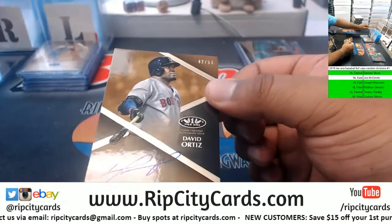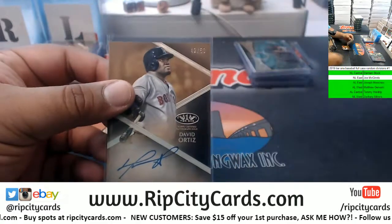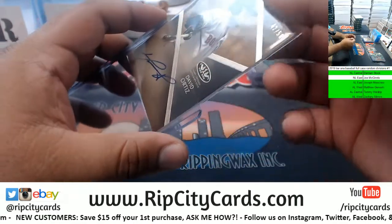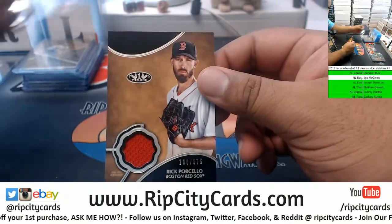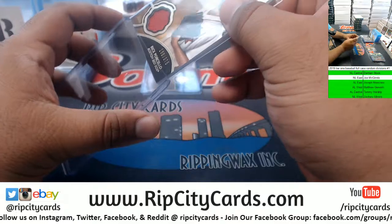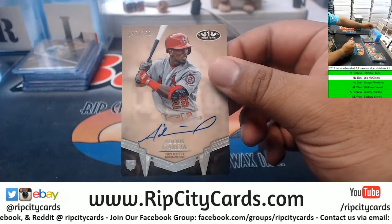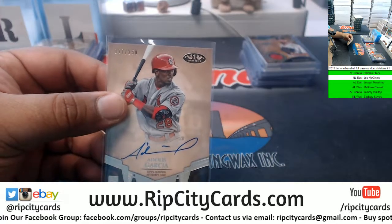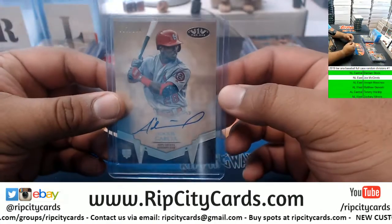We have David Ortiz to 250, big hobby. Red Sox, and that is of course AL East. Another Red Sox, Rick Porcello 375. We got Adolis Garcia to 250, Cardinals - another hit for NL Central, halfway through.